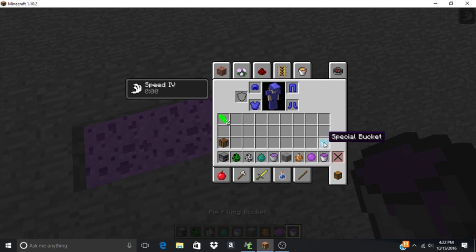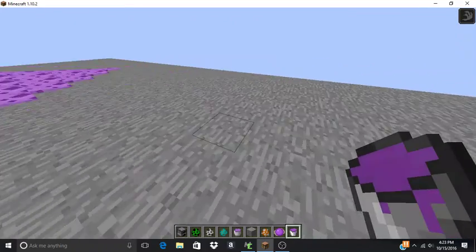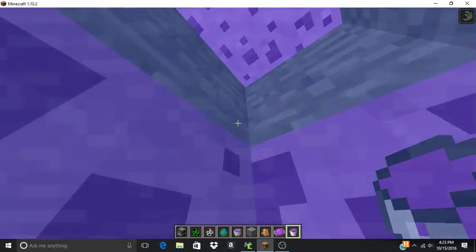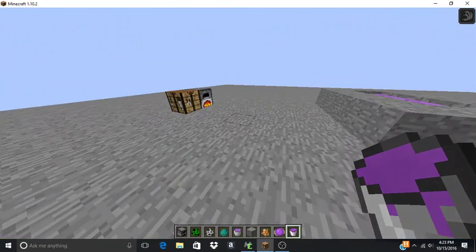When you use a special bucket, it leaves your inventory and instead you have a pie bucket — a pie filling bucket. Apparently you can swim in pie fluid, or pie filling.